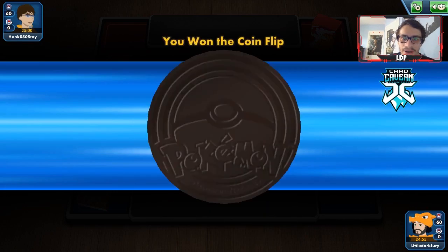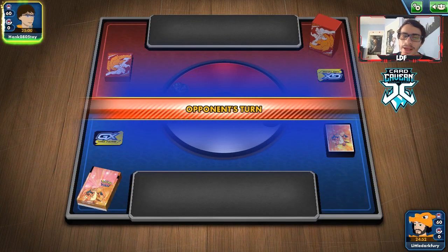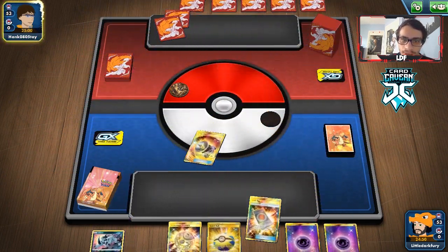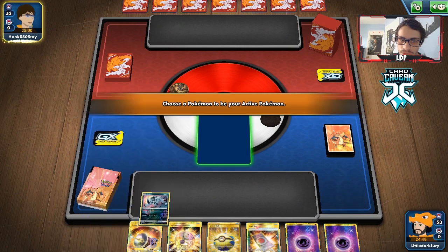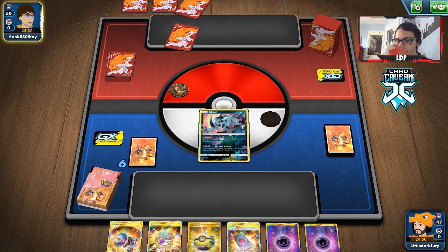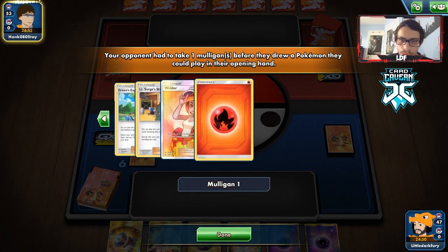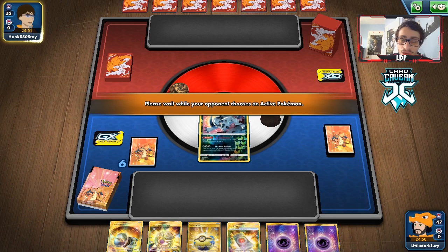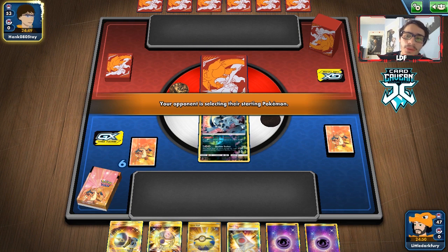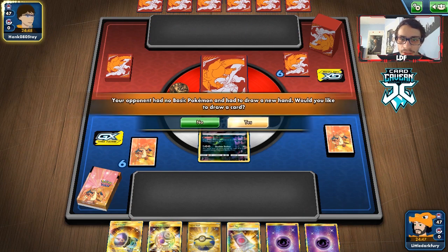We just weren't drawing efficient cards — our supporters kept giving us like three Cynthias and three Toxicroaks. Just some bad RNG. We're picking a Fire deck for the next game — want them to go first. We get another pretty trash starting hand and it looks like they're playing a Green's Charizard deck. Hopefully they don't play heals — that's going to be frustrating.